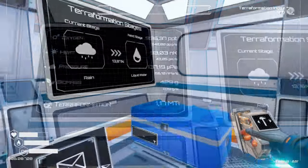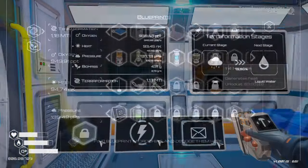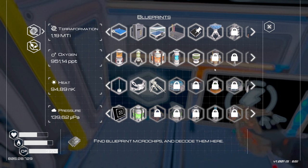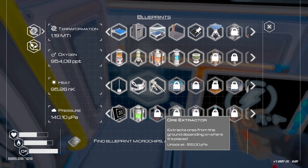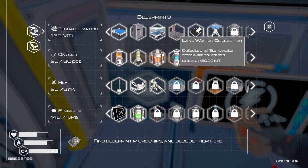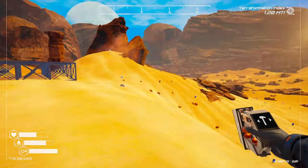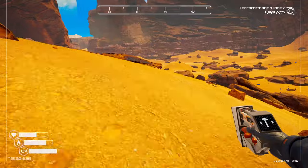We are 13.9% to liquid water. The heater needs oxygen and we're getting there but it'll take a long time. We're almost at the biodome, pressure is at 140, we're very close to ore extractors, and we're also working our way towards the tier 5 backpack.